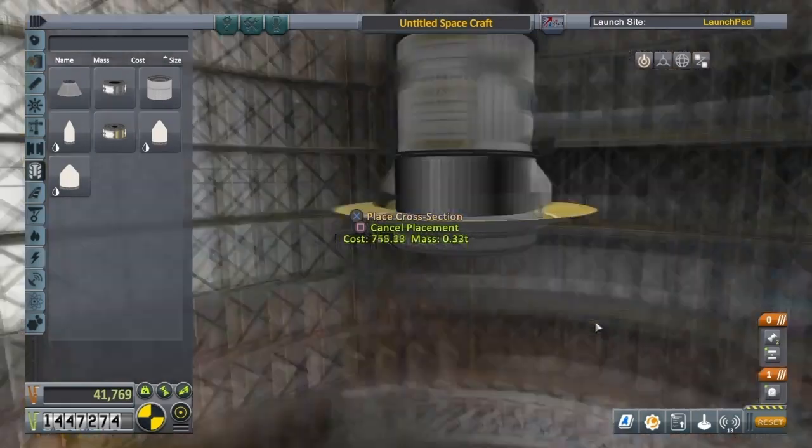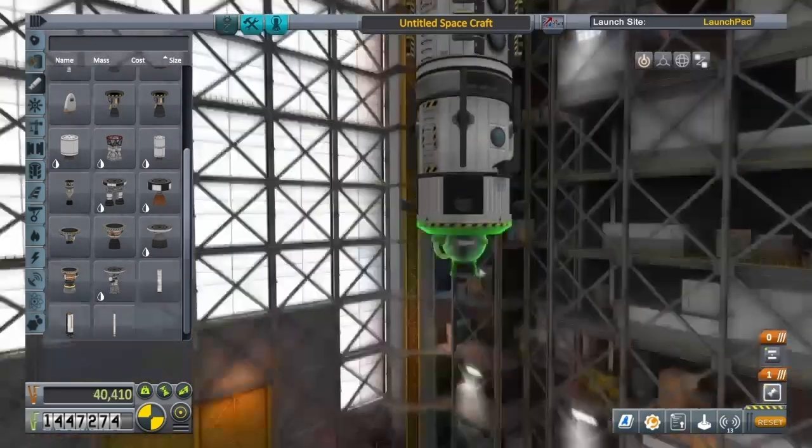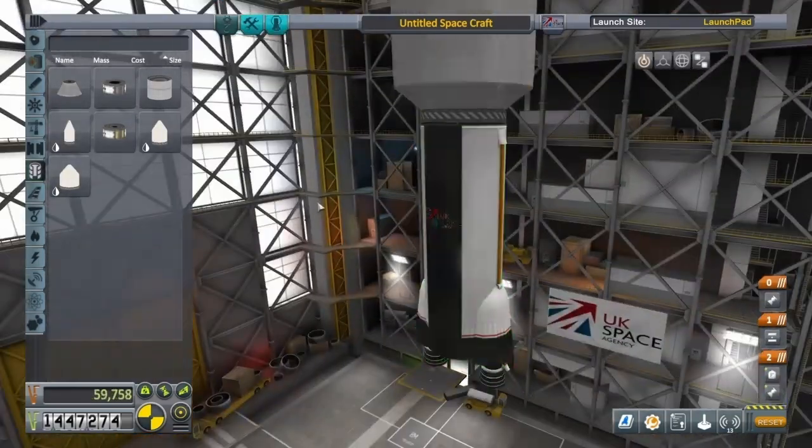I also need to sort out the engines because I don't think this fairing is going to fit over it. So I decided to take these off and just add a Poodle engine there. Yeah, that's better. Now time to add the main thing to get us into orbit.